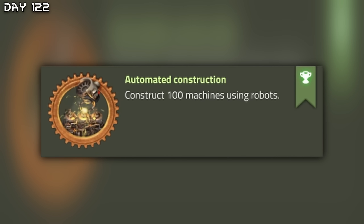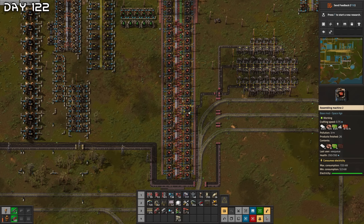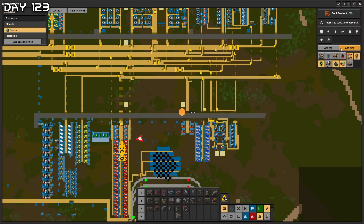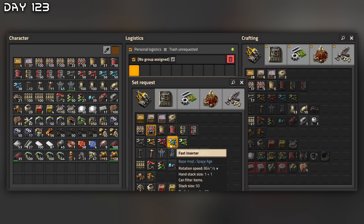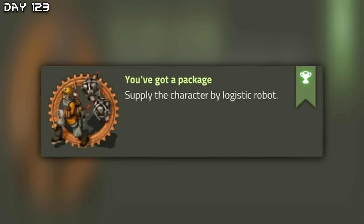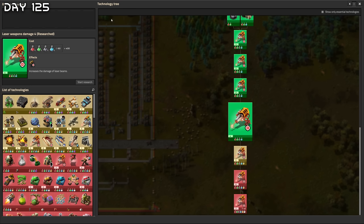Automated construction — construct 100 machines using robots. That consumes a lot of power. Nothing else to research, we need purple science. We can also make an upgrade planner — upgrade all of the belts. Already filled to the brim. I want the whole base filled with robo ports. I get some passive provider chests. 800 red belts — the logistic robots are coming. They're still so slow. Delete this and deconstruct somewhere off the base. Purple science — also no cliff explosives; I cannot make those on this planet.